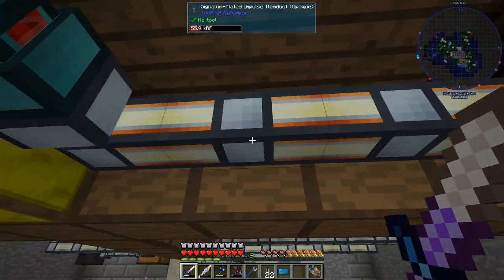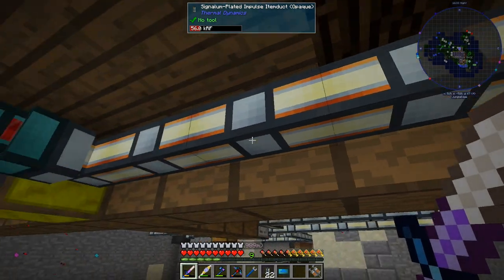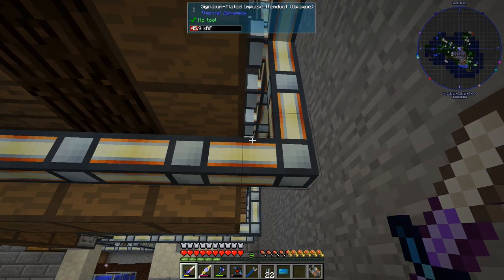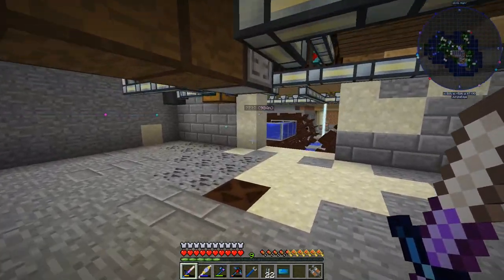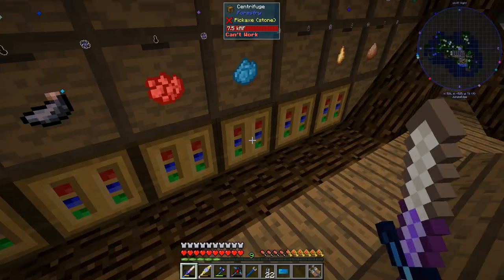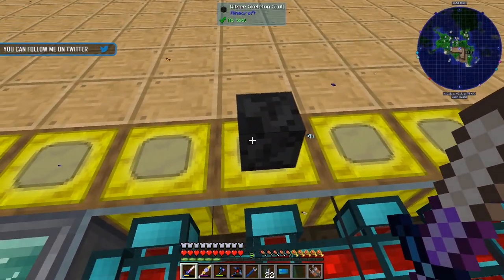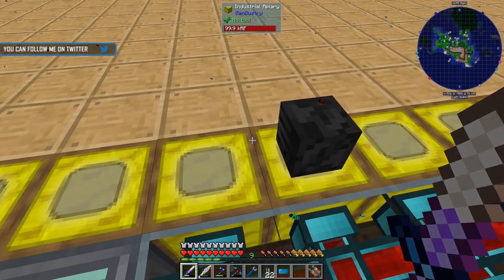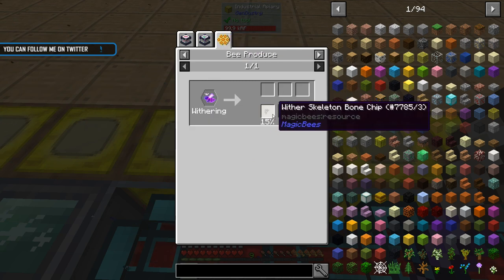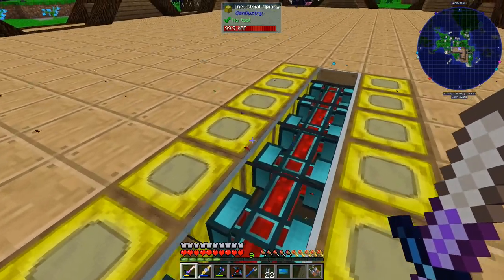My power seems to be fluctuating — when all of them work at the same time I don't have enough power in these cables since they can only do 4,000 RF a tick. But it does not seem to hinder the results. I did ask Aaron to give me a wither skull just to make this one work, because this machine needs a wither skull on top to produce anything.